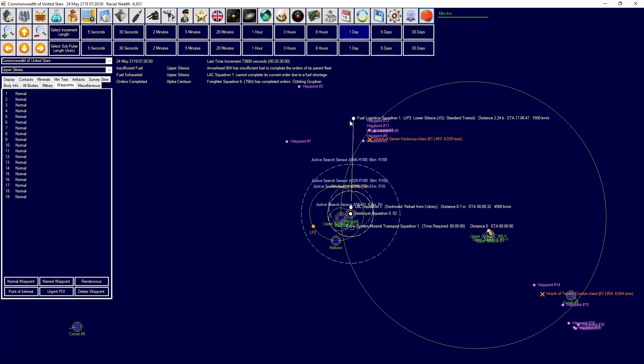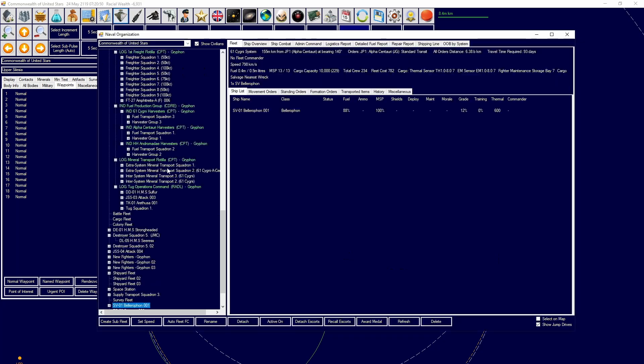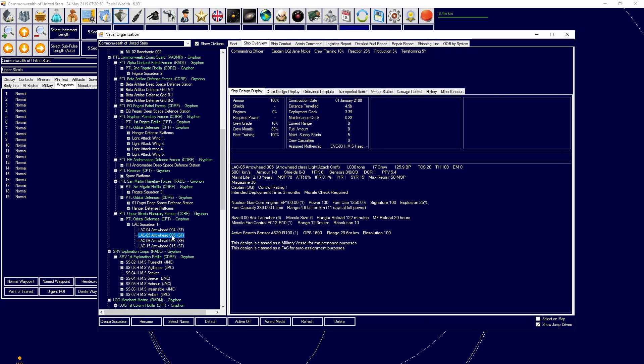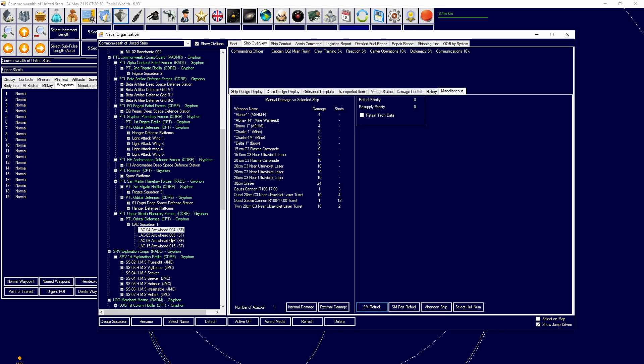The Lax squadron is like that - I'm going to just SM that because I'm not wasting a tanker to do this. They could probably make their way there just fine. SM refuel it.